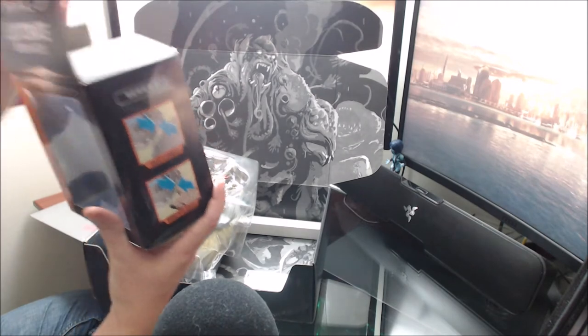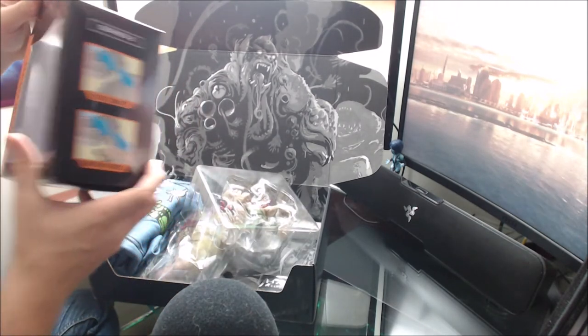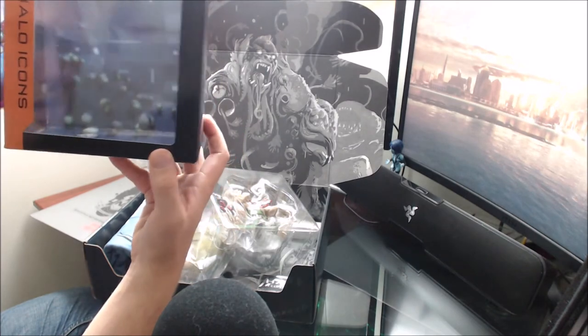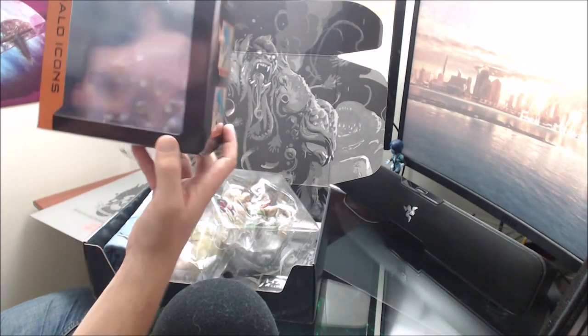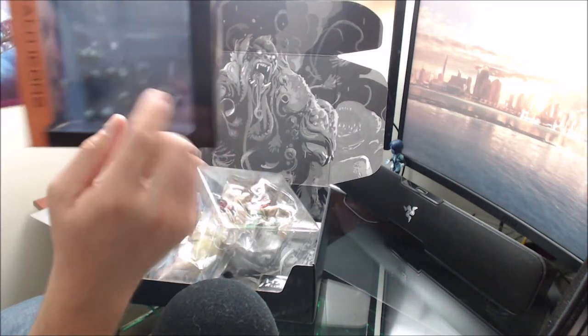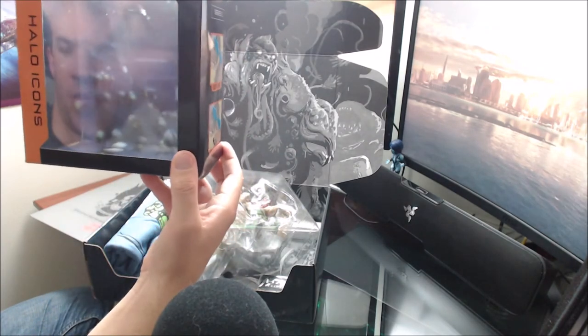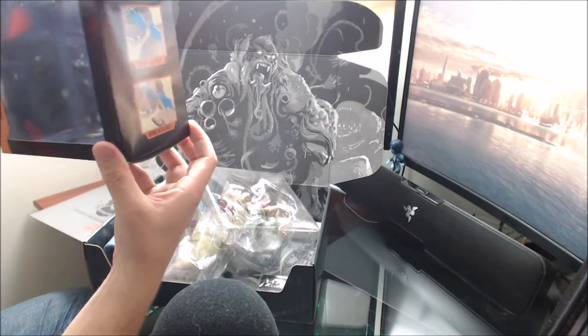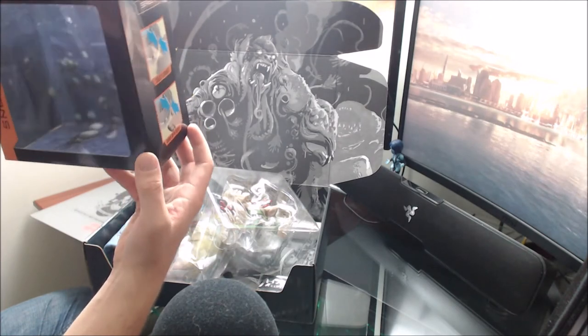Oh, look at the inside! Dare I say it, but if you look at the inside, it's infection forms swarming at you. And it's from — oh my gosh — it's actually from Halo 1 when you were going into the 343 Guilty Spark level. That secret bay, that's Halo 1. It looks like a Halo 1 screenshot of them swarming you. That's awesome.